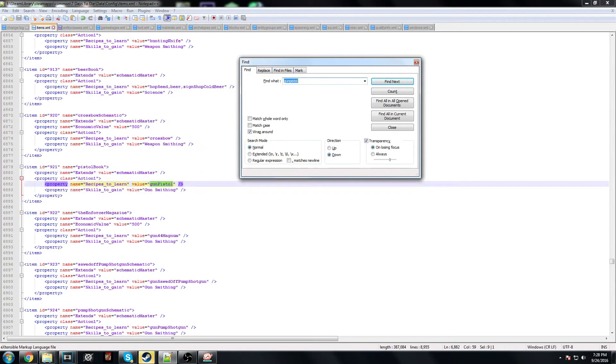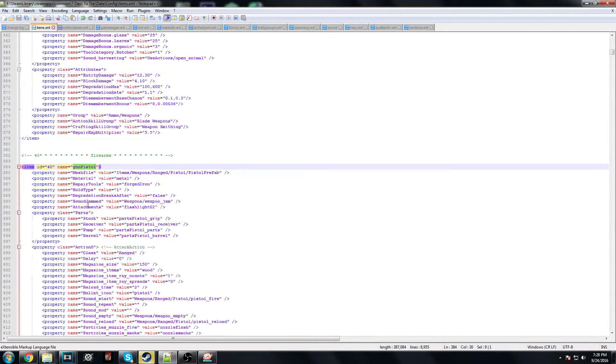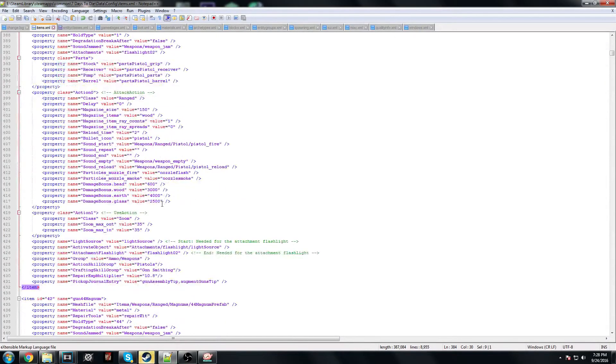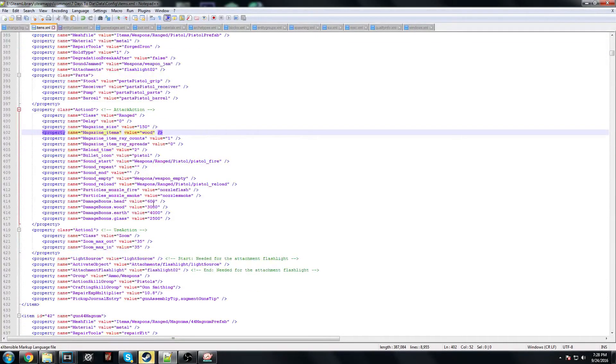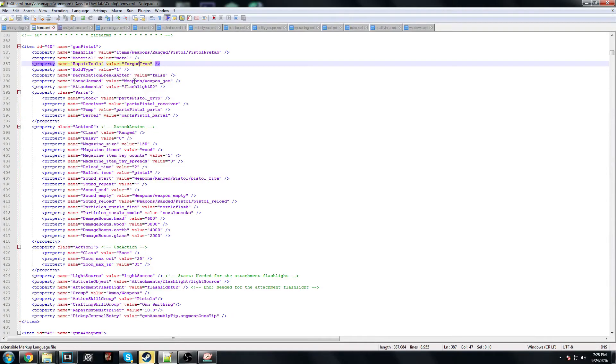Here we are at the gun_pistol entity properties — this is pretty much all the stuff from last time. This allows you to change magazine size, magazine items. In here is what you craft the item with — you can change that to whatever you want. Repair tools — if you want to learn more about that go watch my last video. And this is damage bonus to head, wood, earth, and glass.